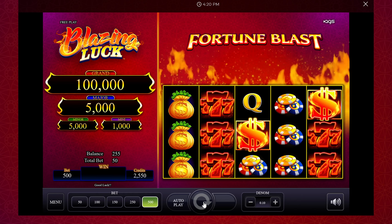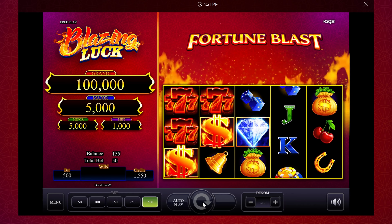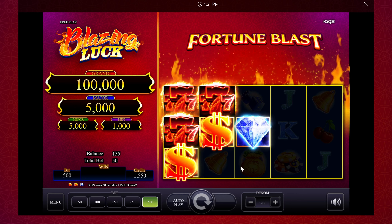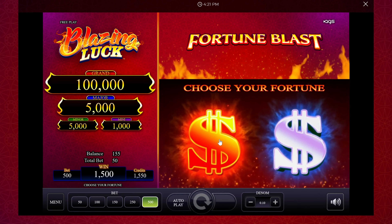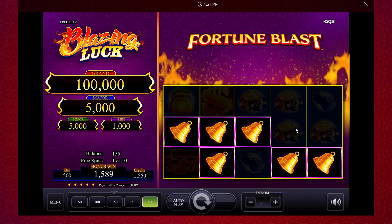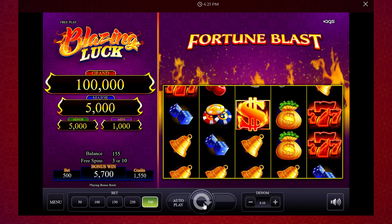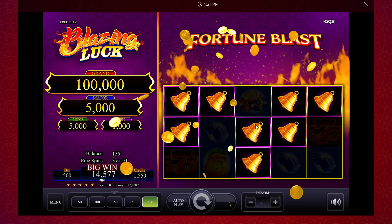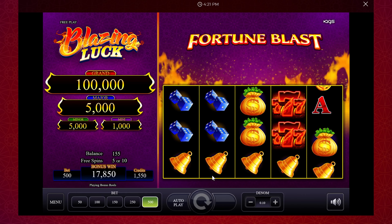We got three of the dollar signs but clearly they weren't lined up, so I think they do have to be at least adjacent, maybe even lined up. Down to nine... oh, so that diamond is wild even for that — pretty good to know. Come on, give us a bonus, Fortune Blast. This machine has been cold. It's not done until it's done. Just the second I doubted — just like the last machine — is when it gave it to me!